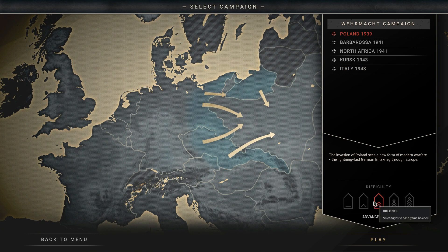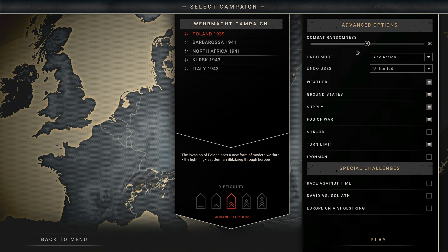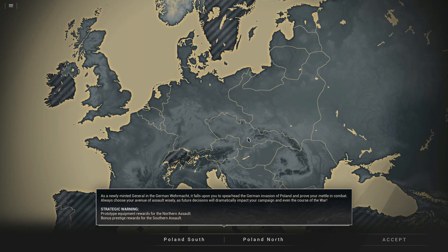For this particular campaign we're going to go ahead and dive into the Battle for Poland on Colonel difficulty. There are five difficulties, and you can see each one has an effect on prestige and base accuracy in the game. There are also advanced options available — combat randomness you can change. There's so much replayability to this even with what I've already seen, with so many different settings you can affect from the beginning.